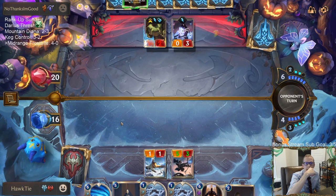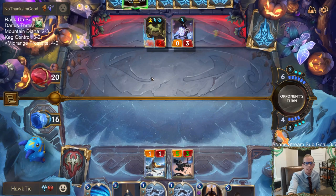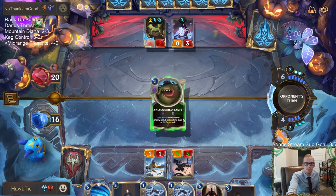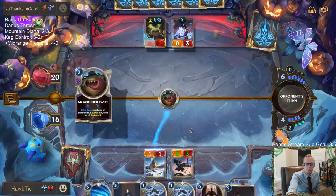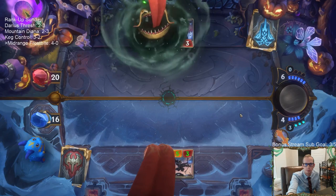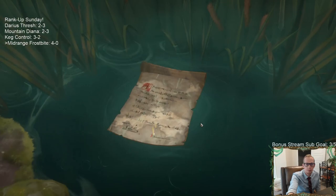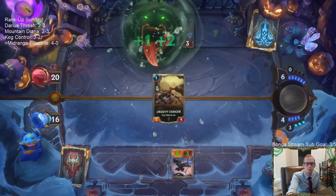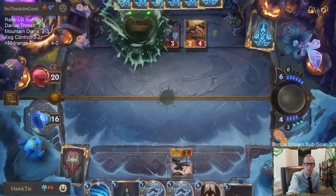All I need is the Astral Protection. I needed to use my Brittle Steel — I was just overconfident, not thinking. I messed this game up.